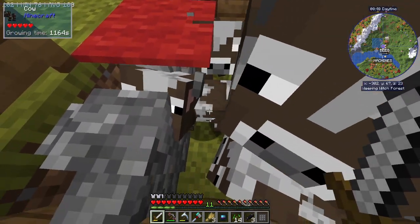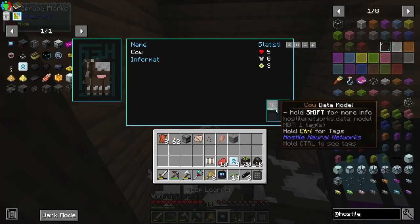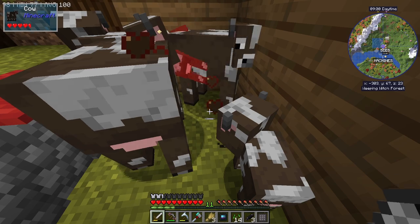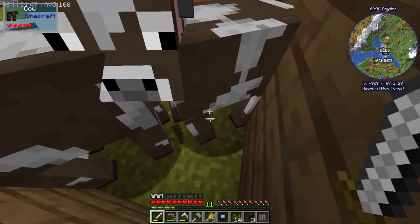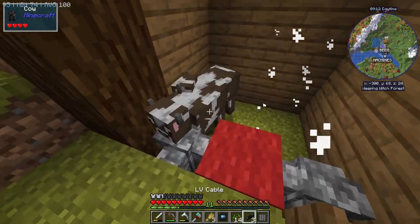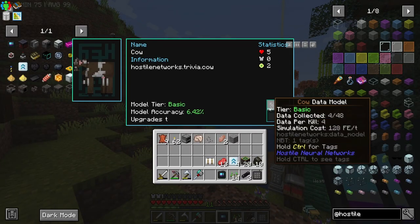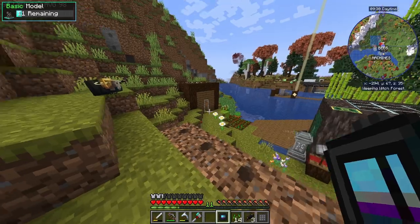Two out of six. Beautiful. Three out of six. For those of you who do not want to see this, look away. Four out of six. Five out of six. And — we now have a basic data model! To level this up again it's going to take... actually only 11 kills, because the data per kill is now up to four — before it was at one. So that's pretty cool.